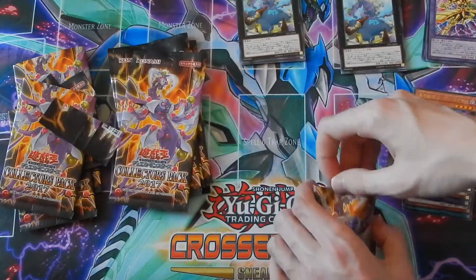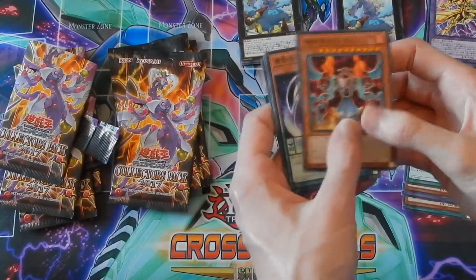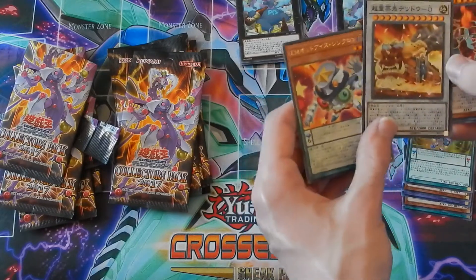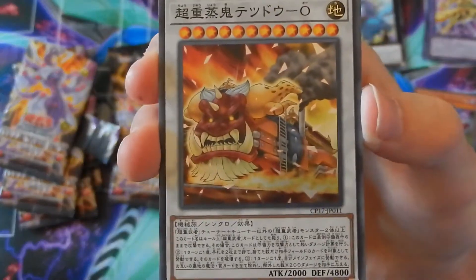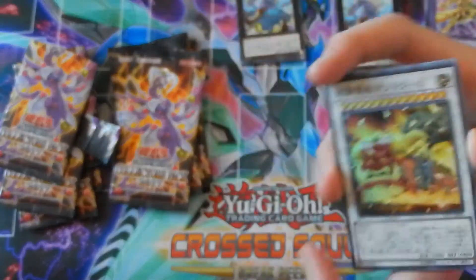Hopefully we can break that streak with this pack. One of the new Time Lord monsters. This one seems like a super rare — we got a super rare! And that's one of the Performapals. This looks like a Super Heavy Samurai card — let me get it in focus. Super rare, that's super cool!